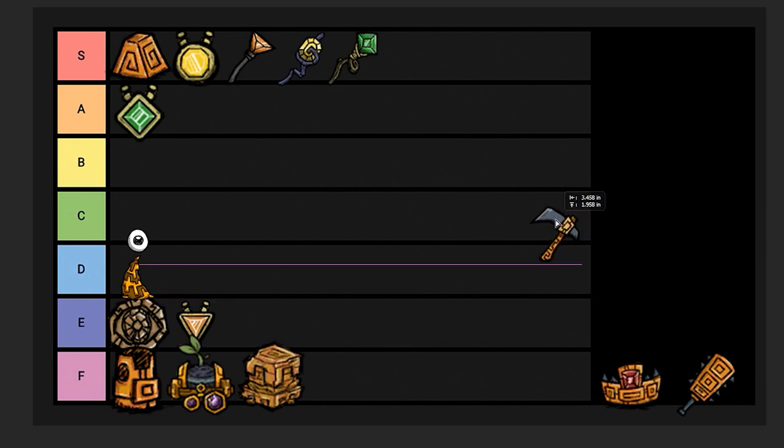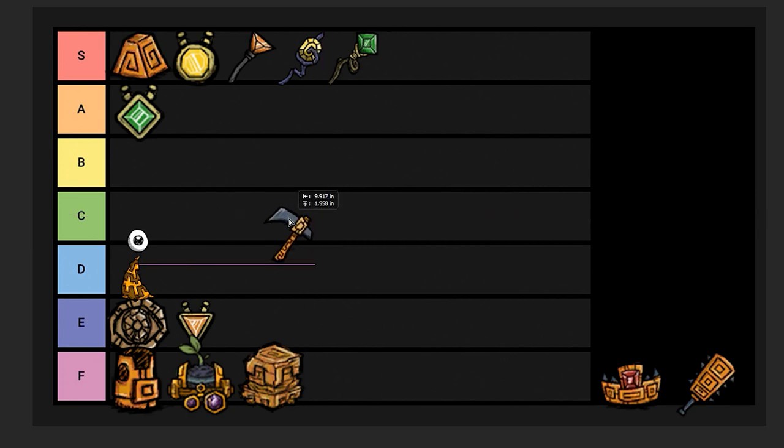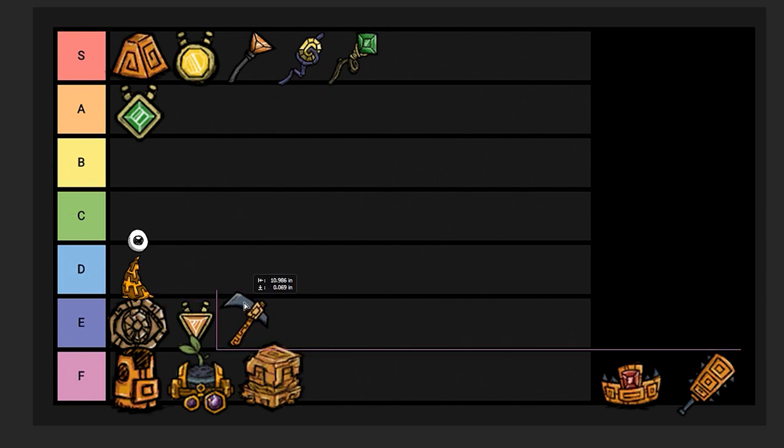Pick/axe, E tier. I would only ever use this if I came across it from the ancient guardian — I would not deconstruct it because it's not very expensive in the first place. It's generally helpful within the ruins because it's inventory-space efficient and it mines stuff faster. I almost want to put it in F tier, but it has its uses. As long as you get it from the ancient guardian, go ahead and use it up.